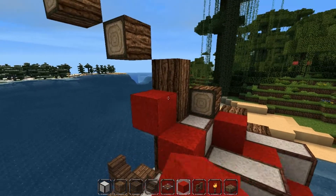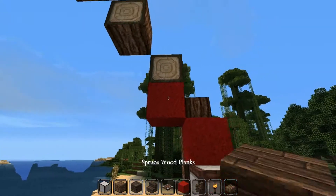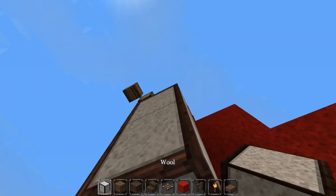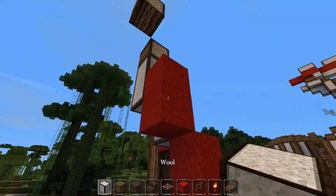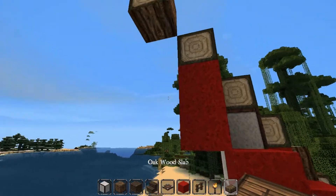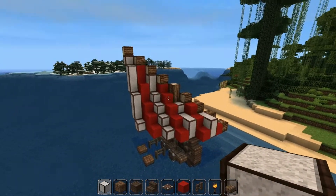Now we're going to come here and go red, white, red down and then red again straight down, then white just sticking out here like that. Now we're going to go two whites and then two reds and then three whites just like that. Now we're just going to finish it off by going two reds here, three whites right here, then another white just in there.